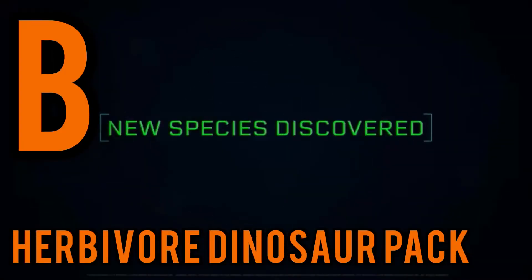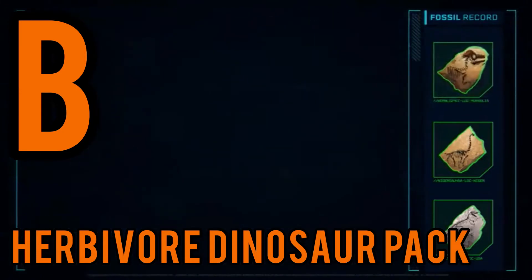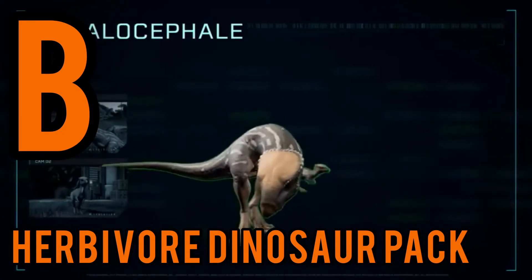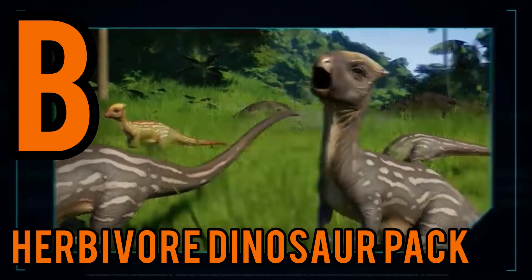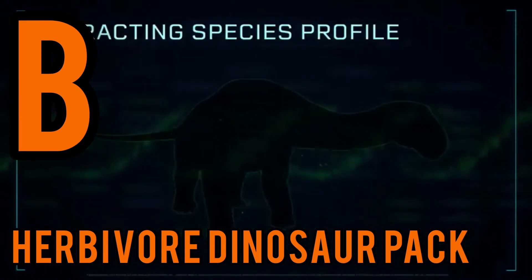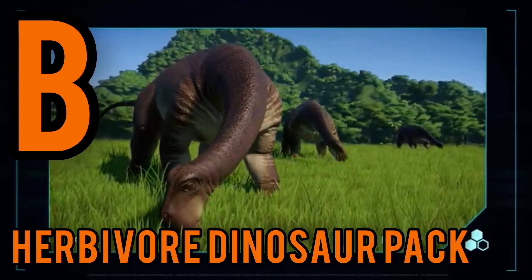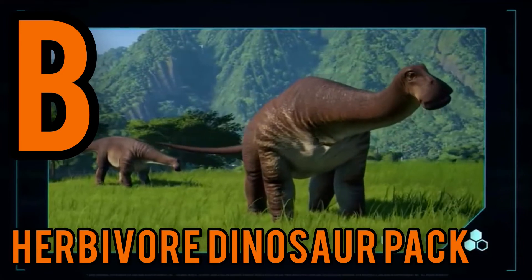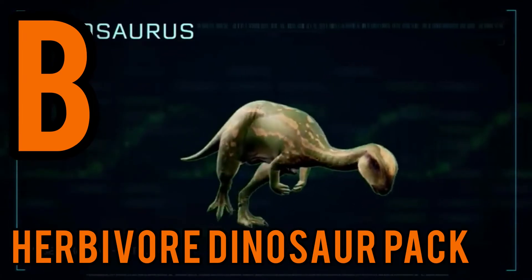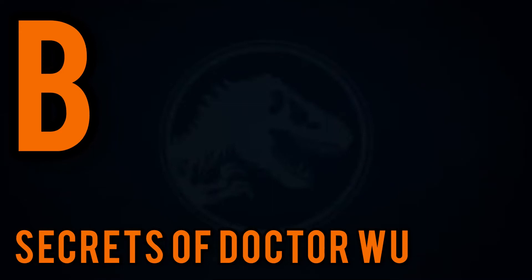Moving on to B tier, we have two DLCs. First is the Herbivore DLC, which is in the same vein as the others — three dinosaurs added. However, the designs on all of them are very good. The Nigersaurus is very cool and ploddy, like an elephant. The Dryosaurus is very cute, and the Homalocephale is cute too — somewhere between a Dryosaurus and a Pachycephalosaurus. Two returning dinosaurs from JPOG as fan service. It's just a really cool DLC and the best of the three-dinosaur pack DLCs.